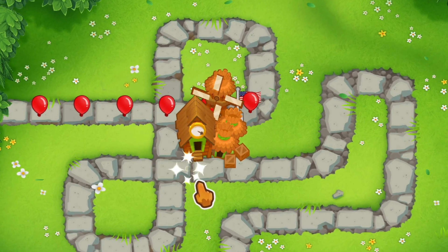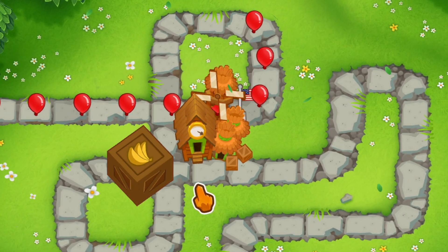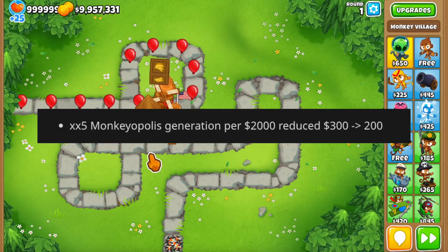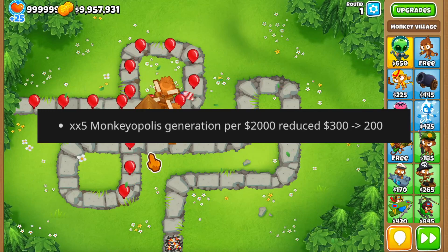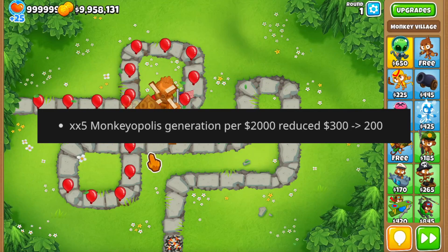The Monkeyopolis recently got ridiculously nerfed by Ninja Kiwi and today I'll show you guys just how bad it actually is. The money generation per $2,000 sacrifice got reduced by 33%, from $300 to $200, and this has a huge impact on farming, especially in boss fights.